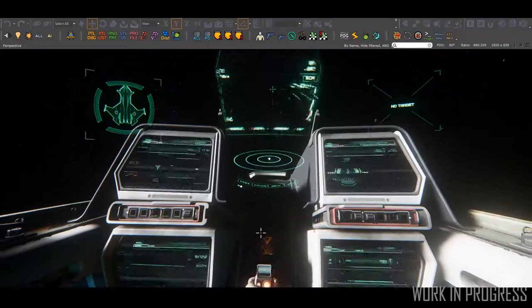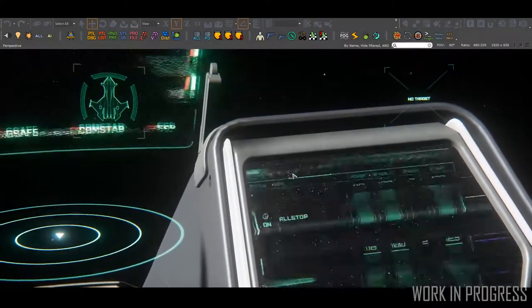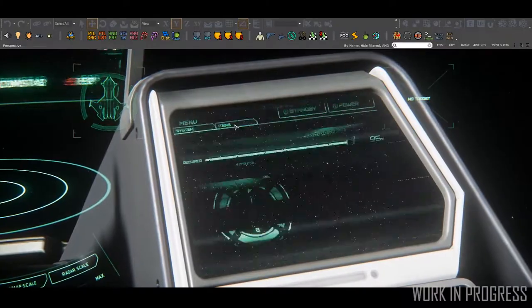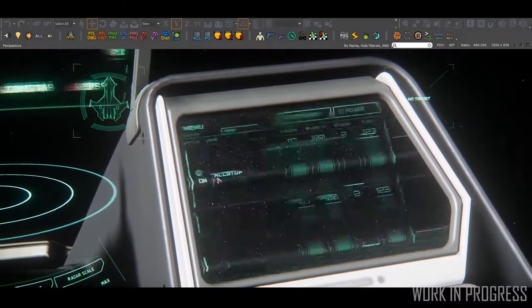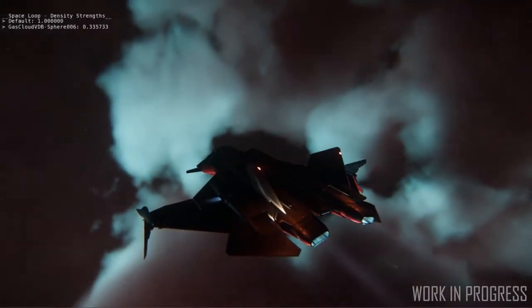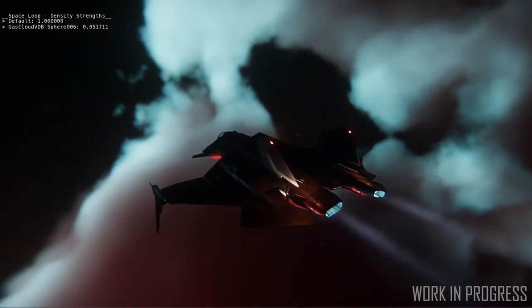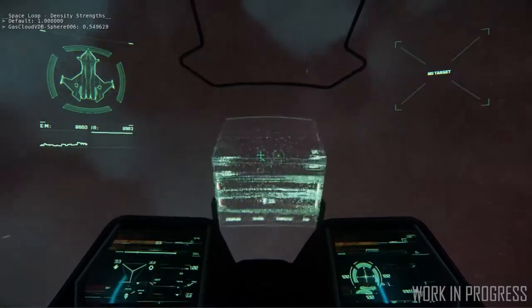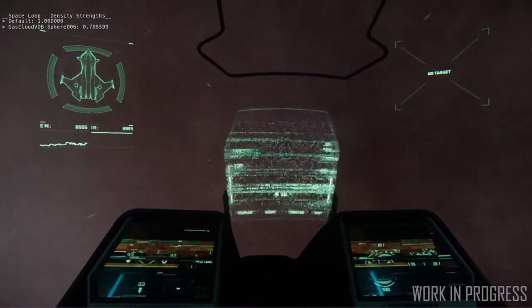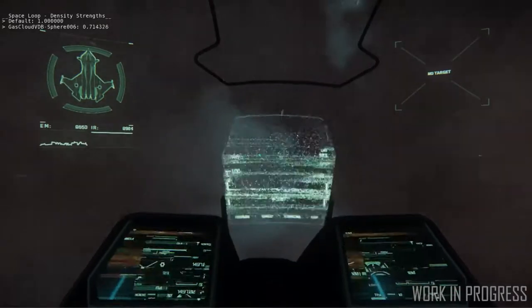The VFX team have been working on the screen interference system that will feature heavily in many areas around the coil in S42. Although still in early R&D, we are adding more drama and situational reaction to the cockpit experience with these effects that add interference to onboard computers and readouts. Lots of things in space can mess with your instruments, and the static storms pulsing through the coil aren't doing pilots any favours. As you can see, this adds an element of environmental storytelling to the rather limited view of the cockpit interior, adding narrative tension as well as added challenge from a gameplay perspective.